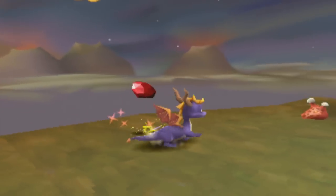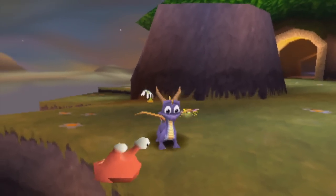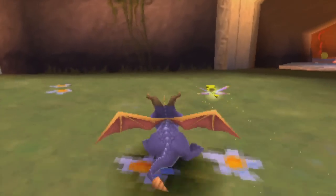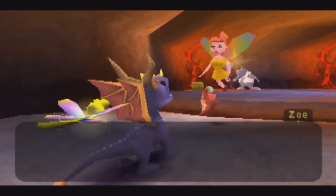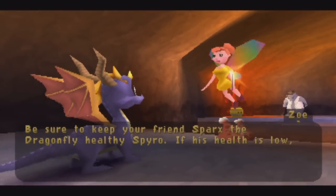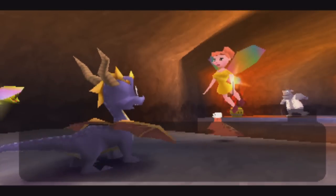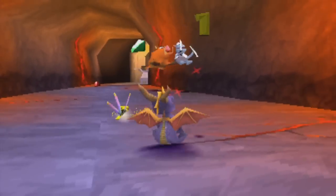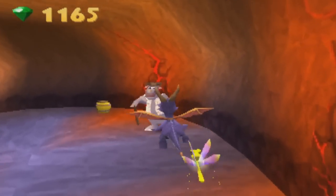There's some fodder here — these slug creatures. Wow, look at his eyes, they're going crazy — one's looking left, one's looking right. All right, we have Zoe here: 'Be sure to keep your friend Sparx the dragonfly healthy Spyro. If his health is low, torch a little creature like the slug below me to release a butterfly.' Yeah, thanks — we literally just talked about them. Also that slug was looking up her skirt. Perverted slug.